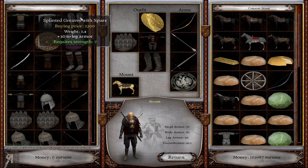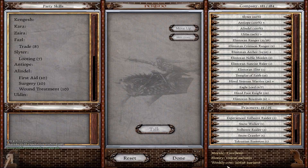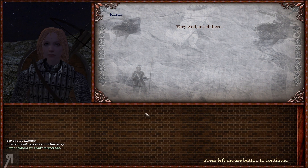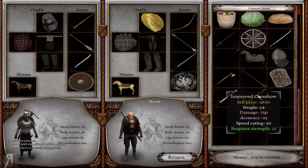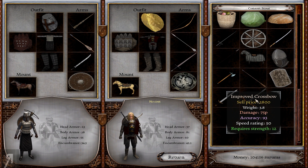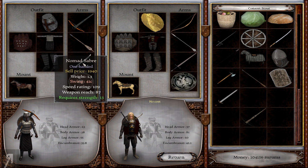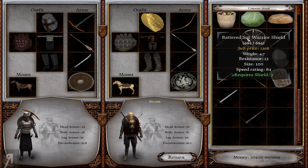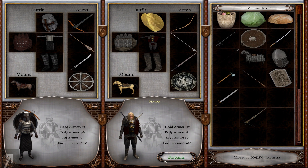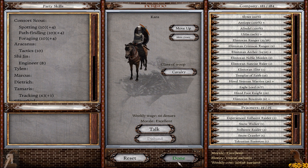We got some lamella armor from the loot, and I still haven't given Cara her crossbow. She's currently using a light crossbow so the improved one is much better, though she loses 20 speed rating — but she gains over 20 damage, so it's worth it. She's using a nomad saber which is fine. Let's give her that huge shield as well — she's an AI so she doesn't need to see where she's going.